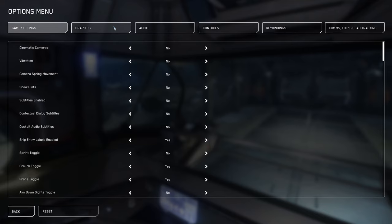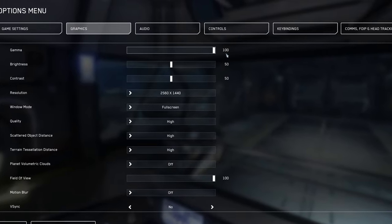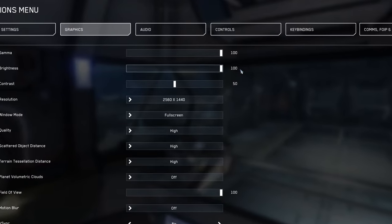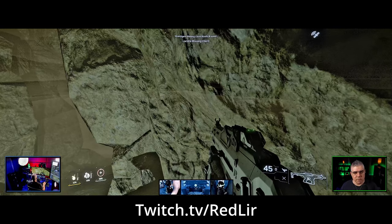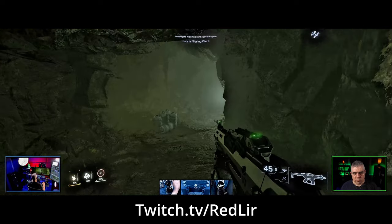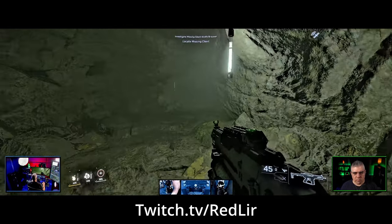Of course, we can always crank up the gamma and brightness in the game or adjust settings on our monitors or graphics drivers. But what if we could create a pseudo night vision effect using CIG-approved tools that can be enabled and disabled on the fly? We spent a few days live on Twitch trying to answer this question with the community, and we designed a few working solutions which I'm going to share with you today using a supported tool called Reshade.